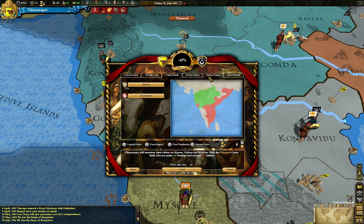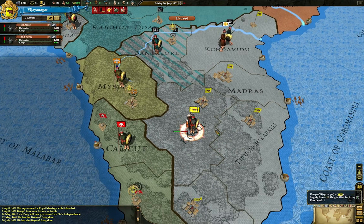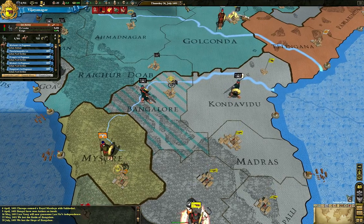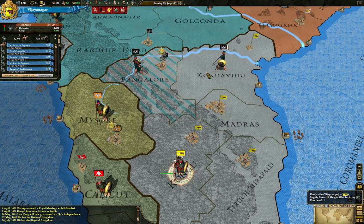They want to continue the war and get more out of it, so they're not going to stop because they think they're winning. I'm not even interested in conceding defeat, so I'm just going to keep fighting them and make them either offer a white peace or concede defeat and give me some of their provinces. I'm not going to accept a white peace because I started this war and I want to get something from it. They're now moving from Bangalore to Kandavidu, which is good.